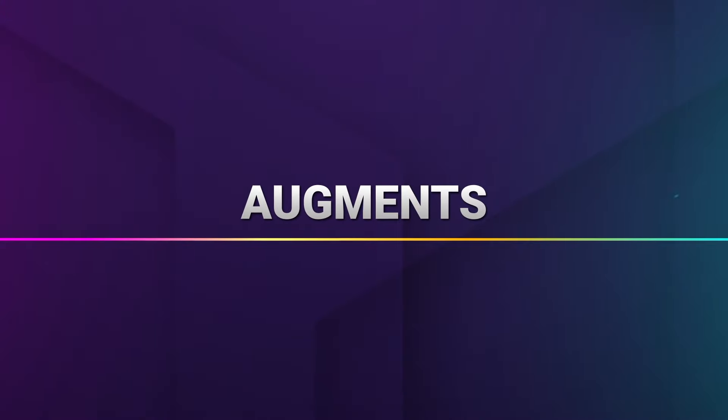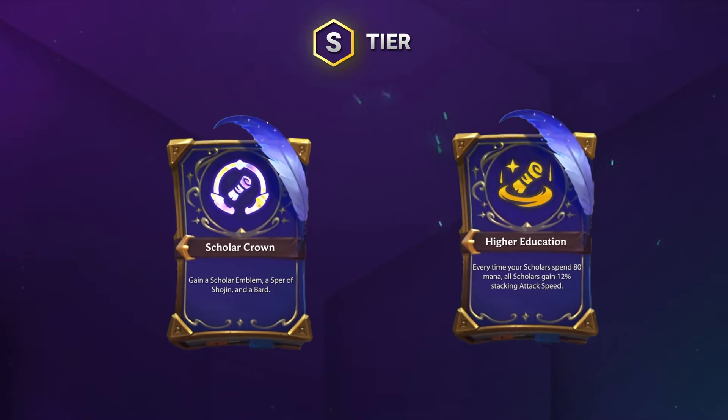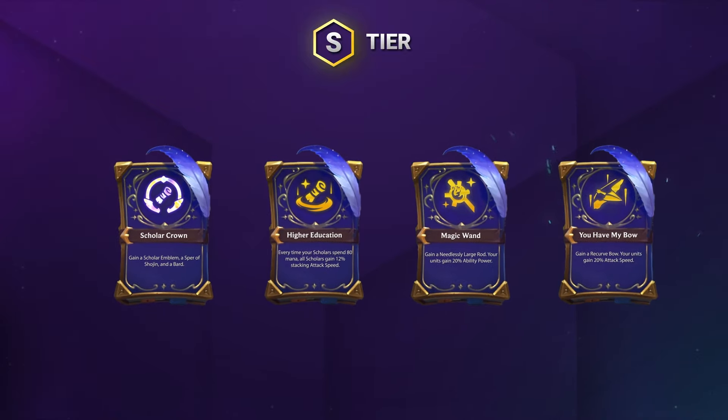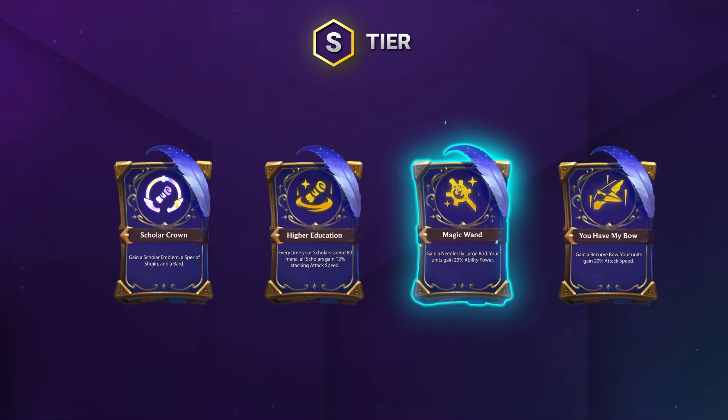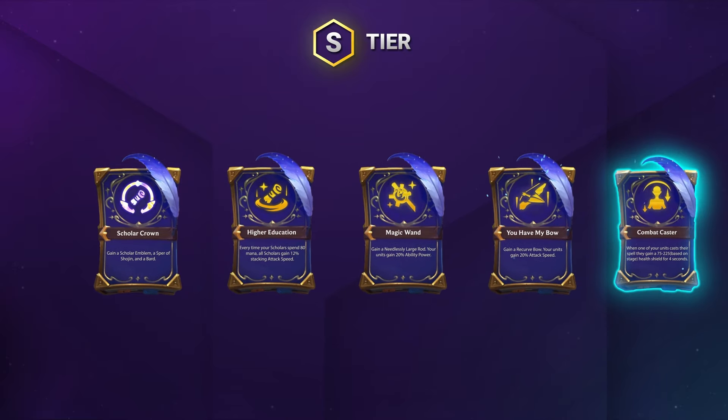The best augments for this comp are scholar crest or crown as obvious S-tier choices, allowing you to hit 6 scholars and increase the comp's ceiling significantly. There's also the Higher Education scholar augment that gives the majority of your board including your main carry Ryze a ton more attack speed. This comp can always use more AP, so the Magic Wand augment helps a lot with itemization, as does You Have My Bow. Combat Caster is also a fantastic choice — your team lacks tankiness but generates tons of mana and casts, giving you tons of shields to stay tanky enough and win fights back to back.